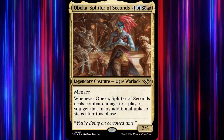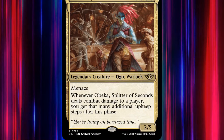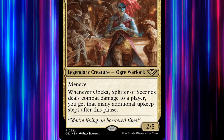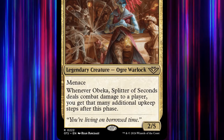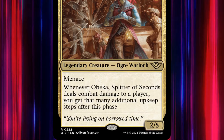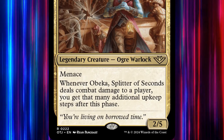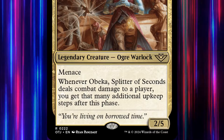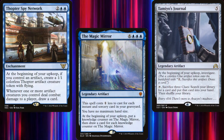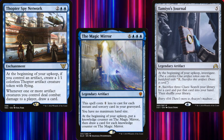Obeka, Splitter of Seconds is a 4-mana 2/5 legendary ogre warlock with menace. Whenever she deals combat damage to a player, we get that many additional upkeep steps after this phase. Which means if she deals 2 damage, we get to have 2 upkeep steps back to back before our next main phase. If she deals 10 damage, we get 10 upkeeps. So we want effects that are good for us during our upkeep and/or negative for our opponents.